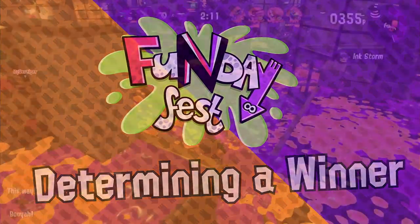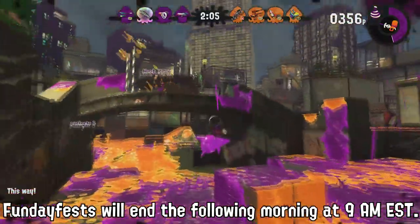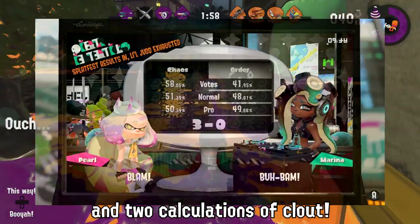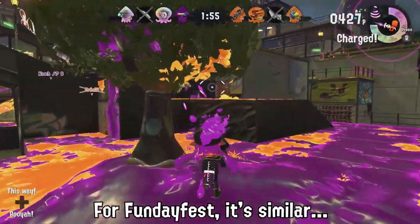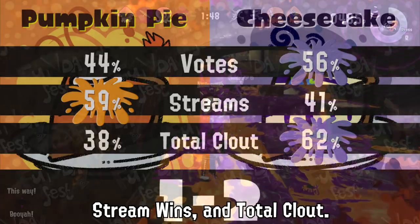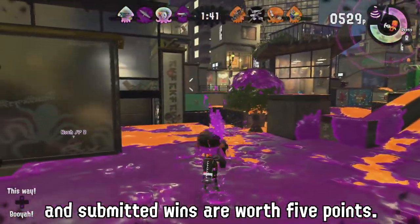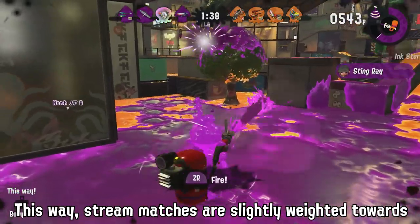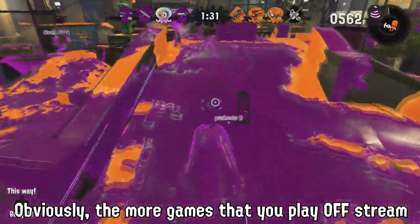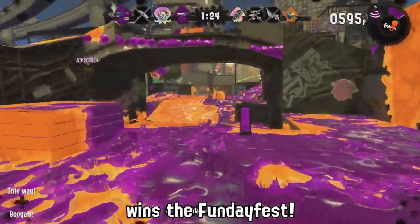How do you determine who wins? FundayFests will always end the following morning at 9 a.m. Eastern Standard Time, unless said otherwise. In official Splatfests, the winning team was determined by popularity and two calculations of clout — that's been followed here. For FundayFest, the winning team will be based on the best percentages in popularity, stream wins, and total clout. Total clout is a special calculation where stream wins are worth two points and submitted wins are worth five points. Whichever team has the higher percentage in two or more categories wins the FundayFest.